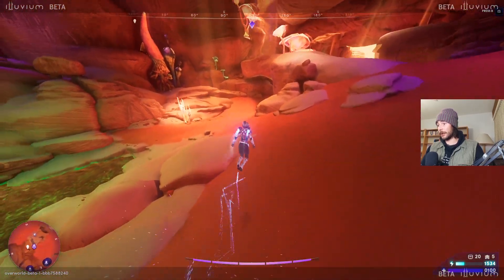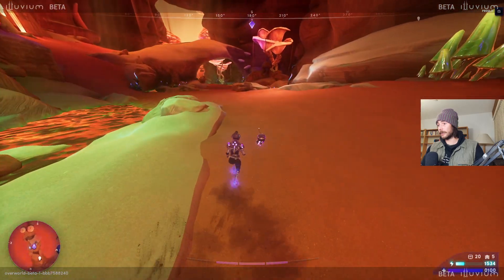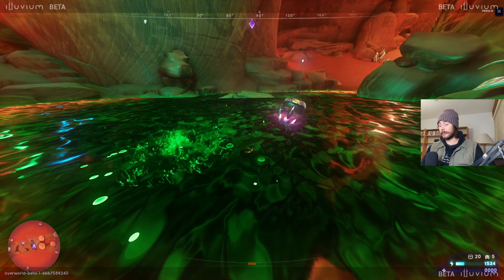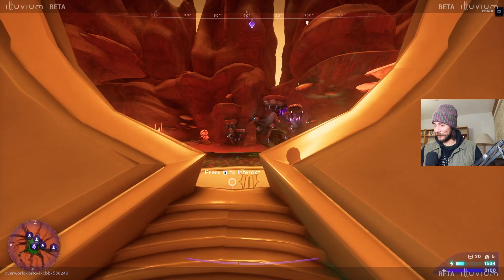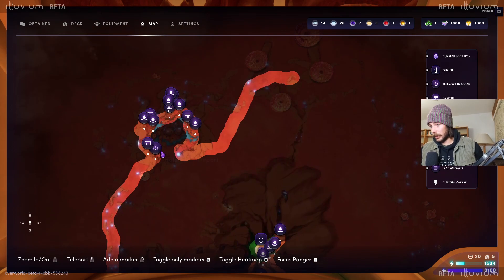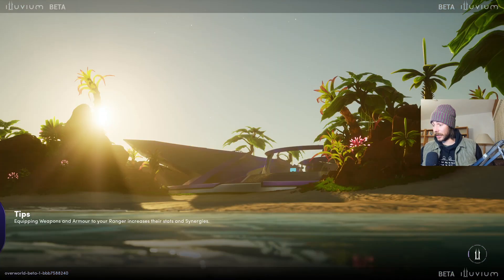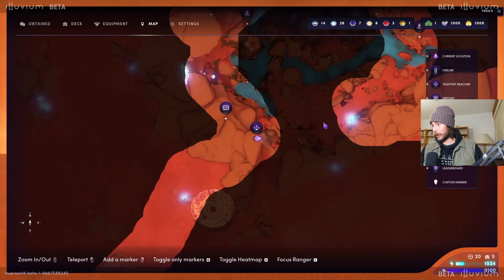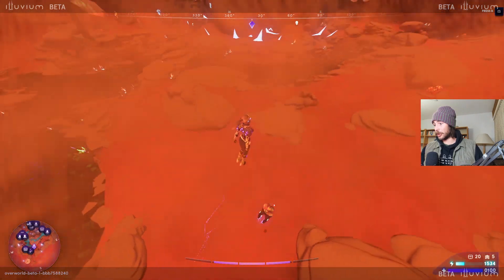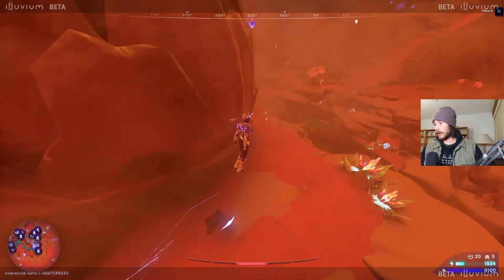We can actually teleport there — let's use our teleport beacon. Oh, we were up there — there was another one. Is it gonna cost us something? I think it costs 100 energy... no it's free! That would have screwed up all the calculations we did. Big jumps incoming — getting so much speed from falling all the way down. See me bouncing.